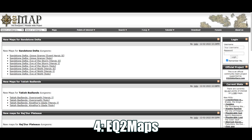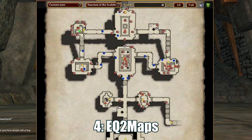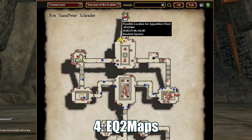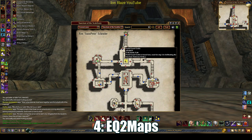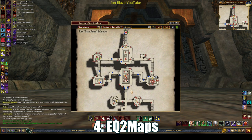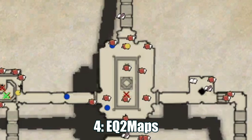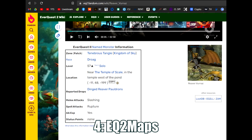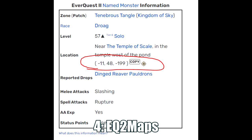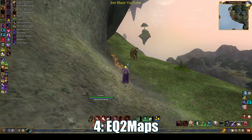Tip 4: the add-on that everyone should have — EQ2 Maps. The in-game map by default is not helpful; many zones don't even have maps, which is especially bad in dungeons since a lot of important quests send you there. EQ2 Maps solves that and also gives you markers for named mobs and quest steps. If EQ2 Maps isn't enough, the EQ2 wiki can give you waypoints to copy — just paste them in game and you'll get a trail to follow to your objective.